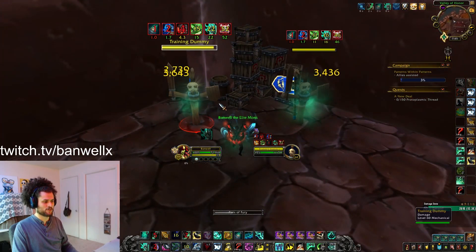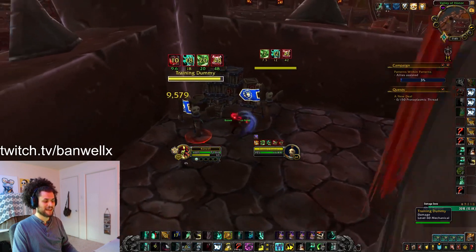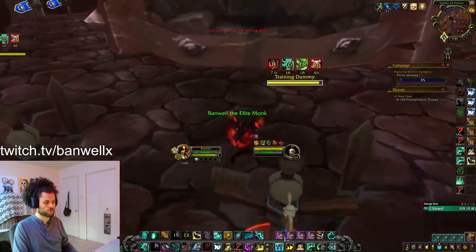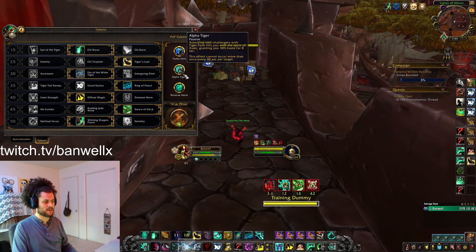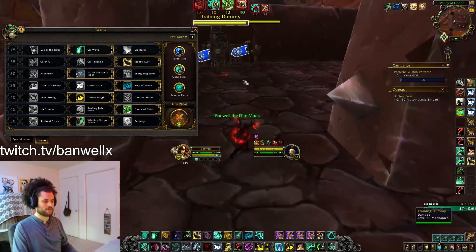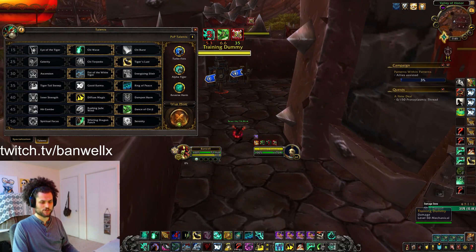Keep Fist of Fury and Whirling Dragon Punch on cooldown. Remember that Whirling Dragon Punch, Fist of Fury, and Rising Sun Kick all have their cooldowns reduced by your haste. So keeping your PvP talent Alpha Tiger up as often as you can, without wasting Kiefer's procs, is huge to get out your maximum damage.